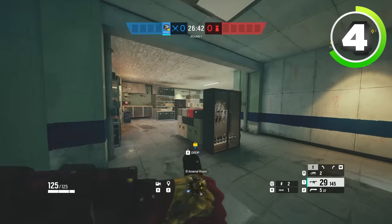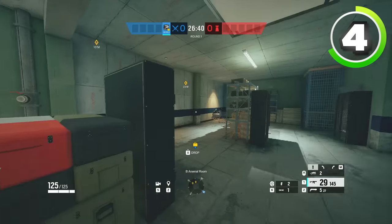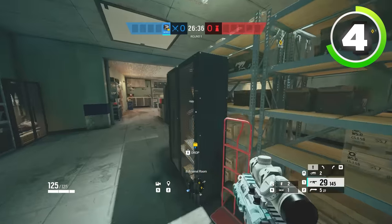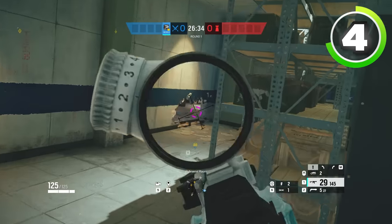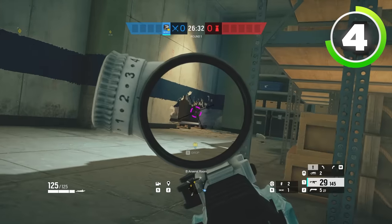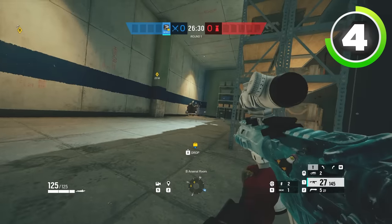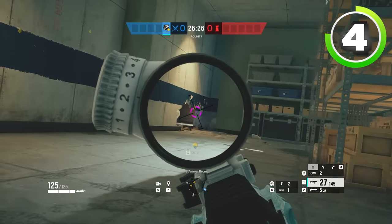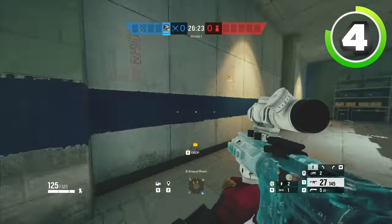The same can even be said for defense. Pretend that I'm defending basement right now. The entire reason that people put feet holes on this wall is because it was an unorthodox angle back in the day to hold through these feet holes to hold the bottom of main stairs. Now it's much more commonplace, but still, it's a really nice off angle that can catch newer players off by surprise.